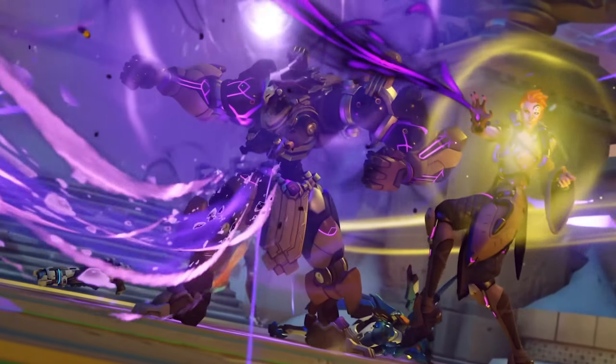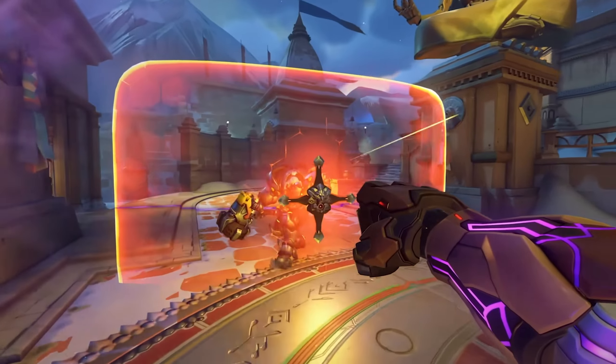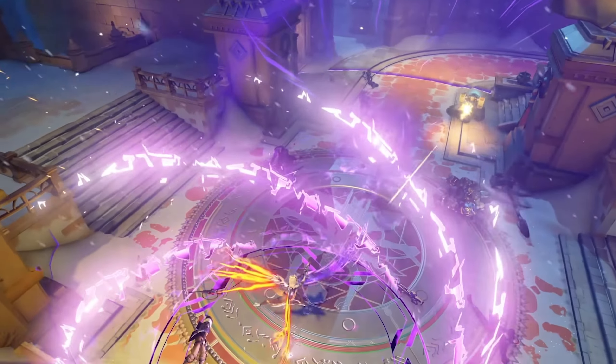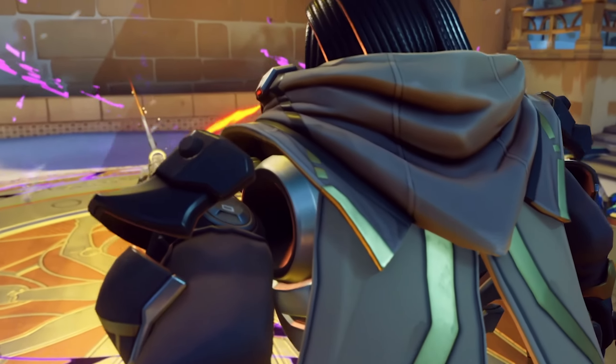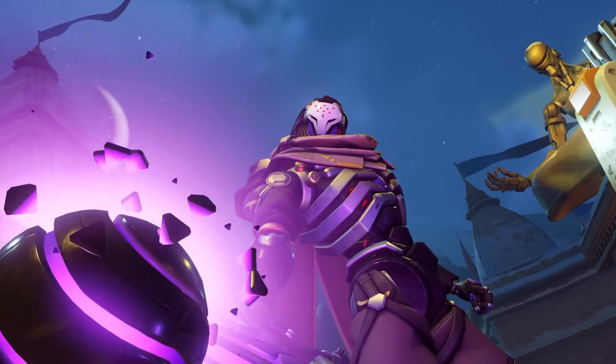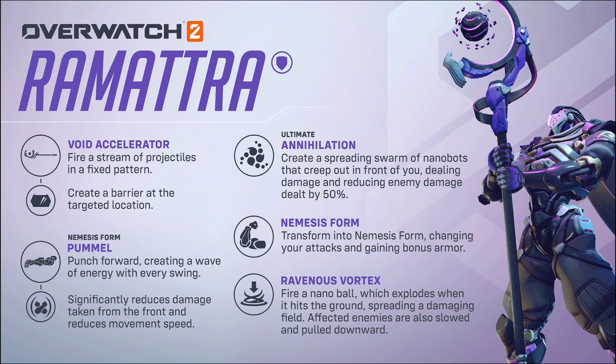In Omnic Form, which is his normal state, you have Void Accelerator — that's where you fire a stream of projectiles in a fixed pattern, or you can create a barrier at a targeted location. That barrier seems to be very massive; it kind of trumps Reinhardt's shield, which they've been doing Reinhardt dirty since they nerfed his shield health among other things. Just another day in the park for Reinhardt players like myself.